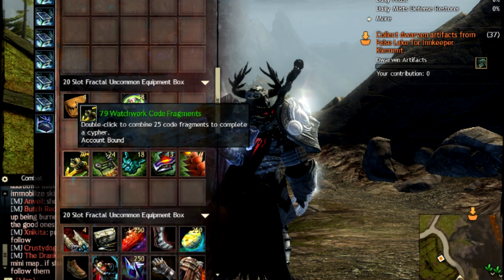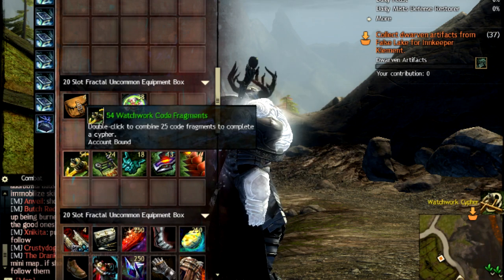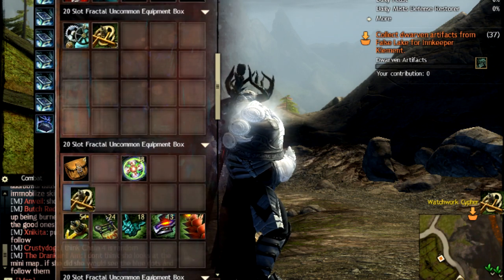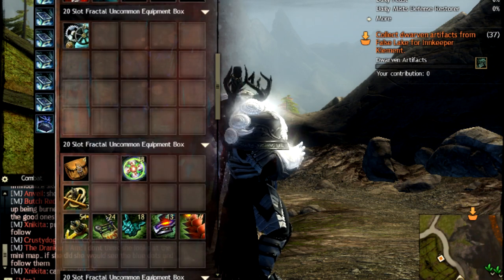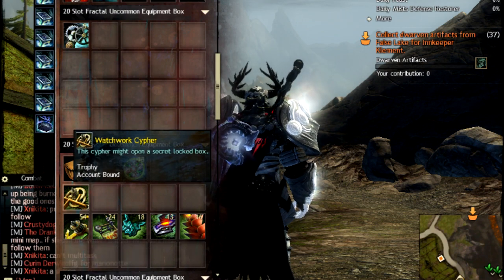You need 25 of each of these. Once you have 25 Watchwork Code Fragments, you can combine them like so, and you get a Watchwork Cypher. Then you head back to Scarlet's Lair once you have it unlocked.